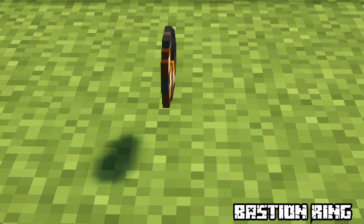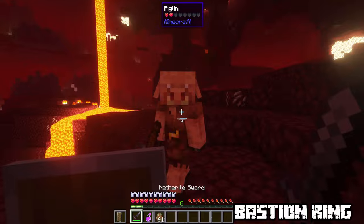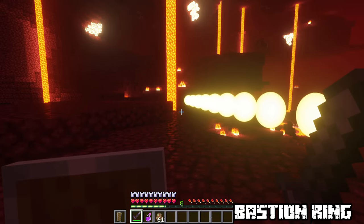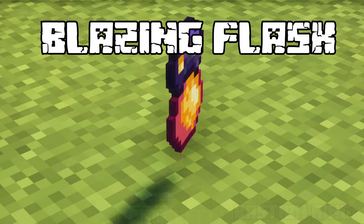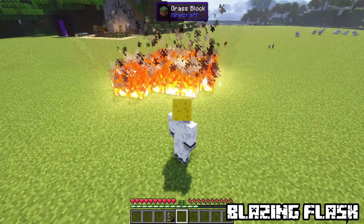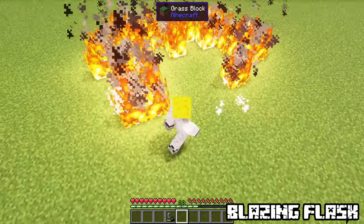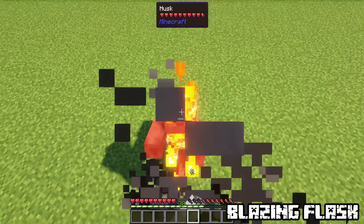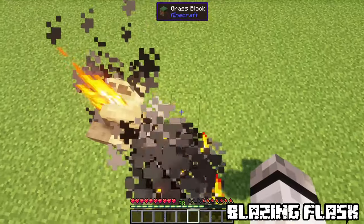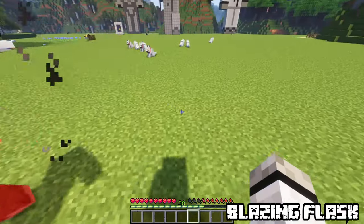Bastion Ring. While killing piglins, you will be able to see the nearest Bastion with a 30% chance. Found in Nether Fortresses and Bastions. Blazing Flask — this one was just added. It can consume fire around you for a really cool effect. Double jump to get slight creative flight with a fire buff, and all entities under you will be on fire. Again found in bastions and nether fortresses.